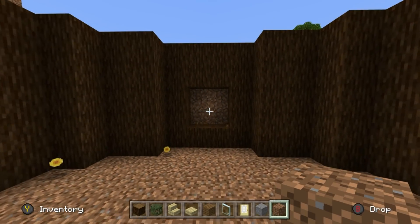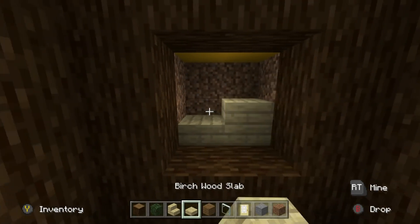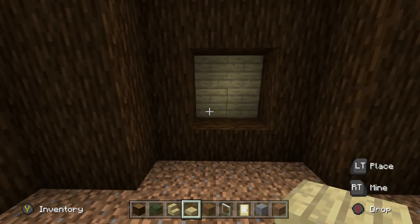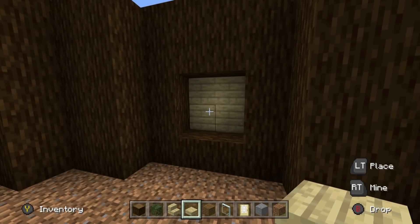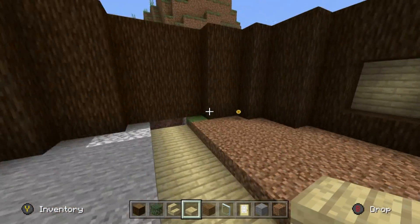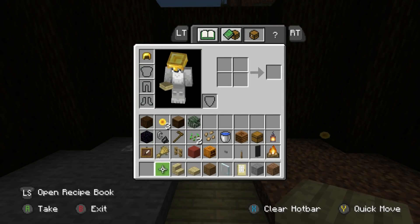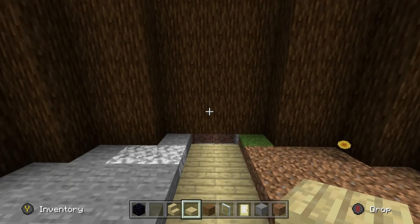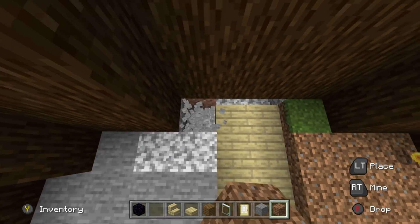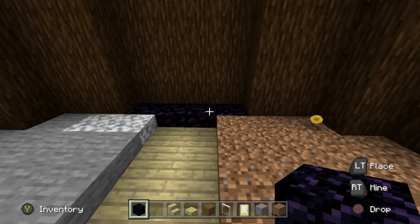I'm going to create a cubby hole in the wall — basically just about a two by two block area. We destroy two rows backwards, fill the back of the hole with maybe birchwood slabs as a contrast material, and that allows you to place some chests and lights above it. I want to destroy behind where the nether portal is going to be, so grab yourself your obsidian and let's make a nether portal.